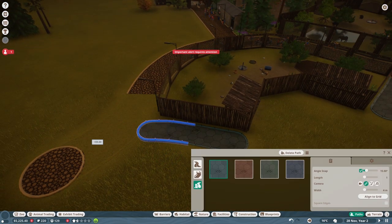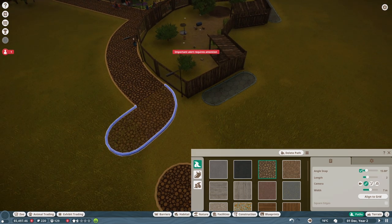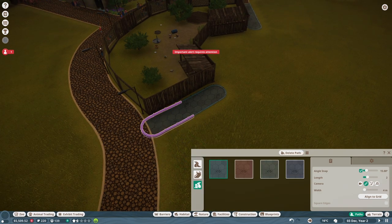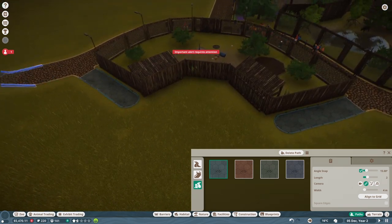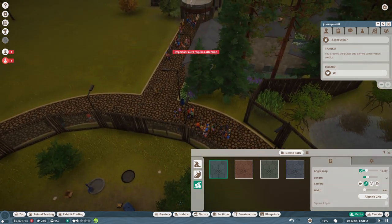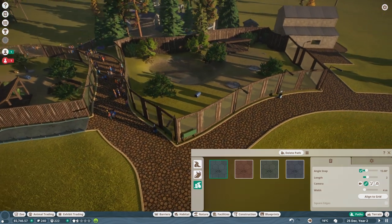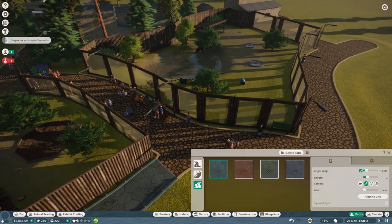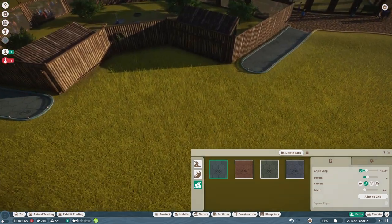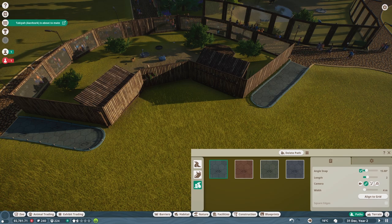That should deal with the staff room issues, and then we'll build some stuff back here. I'll clear out this fidgety little path and see if I can get the staff path to connect. There's a VIP guest — we can say hello, and it gives you conservation credits, which is cool. But it keeps telling me the zoo has no security guards. I think we're going to wrap this up here for today because it is a bit of a longer episode. We've made some really good headway, and I'm excited for this. Next time, we'll build the staff center over here for the aardvark exhibit.